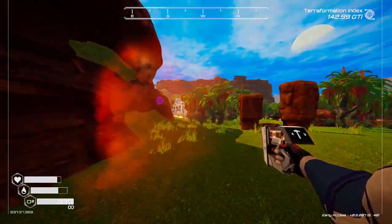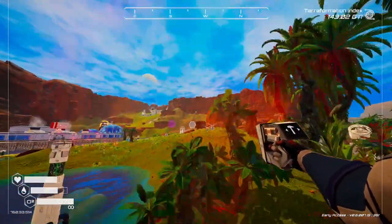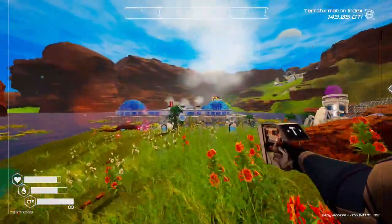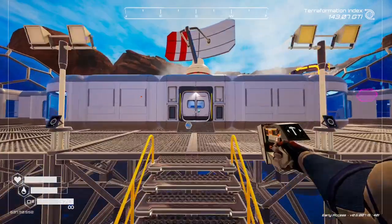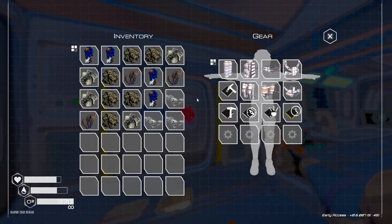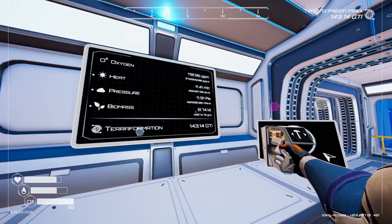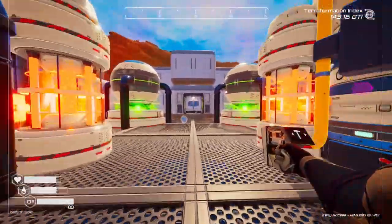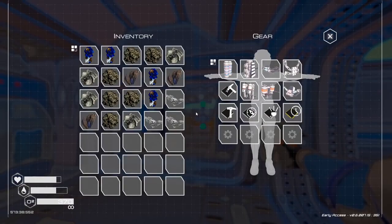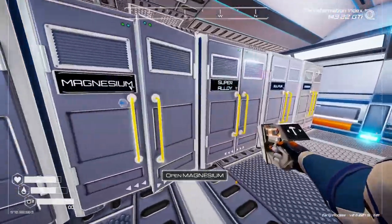I managed to get some super alloy from over there - there's an outpost just on the left hand side a bit further up. Technically I don't need the oxygen outpost anymore because we've got breathable air now, which is awesome. Let's have a look - that's 601 now. Of course, because we did that other one. We need to get up to 38.3 - well, actually it was 8.3 I was thinking of. We can only make three more.